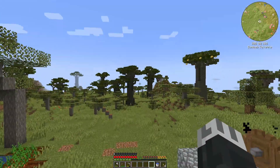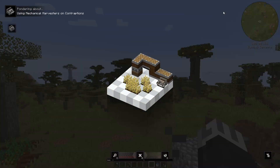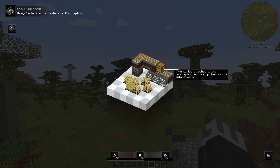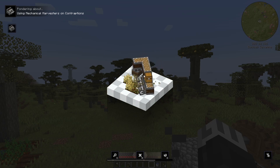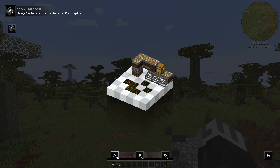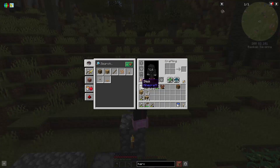Let's talk about today's plan. In the Create mod there's a thing called a Mechanical Harvester. If you hover over it and hold W to ponder it, it shows you what it does — look at the animation, it's so cool! You put them into a contraption and they harvest and replant. You can put a chest onto it and it will put items automatically in the chest. We'll probably build something fairly close to this. I really like this mod, it's awesome.